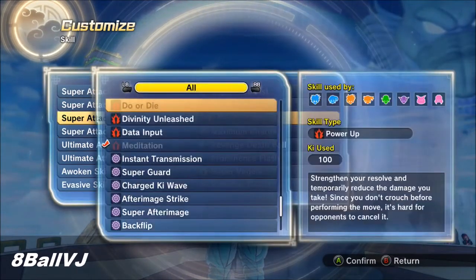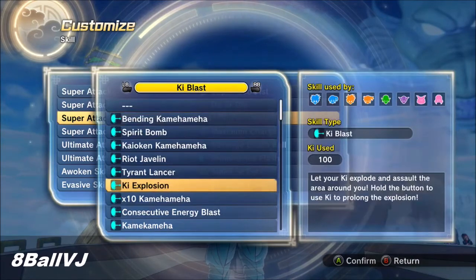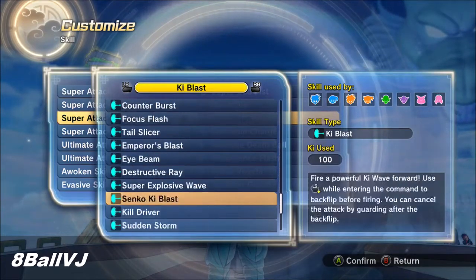Vanisher Guard is the best evasive in the game. And if you don't have Ultimate Charge like I have, you can just use Maximum Charge, but I recommend you get that DLC because it's a thousand times better than Maximum Charge.